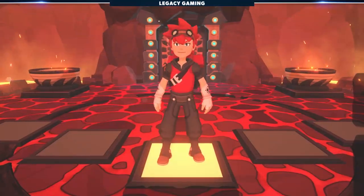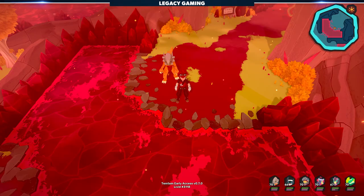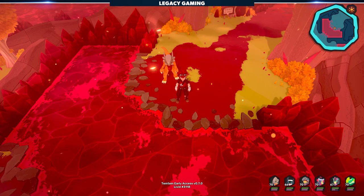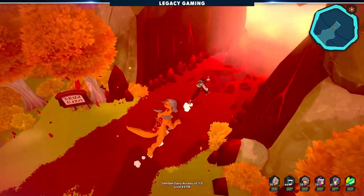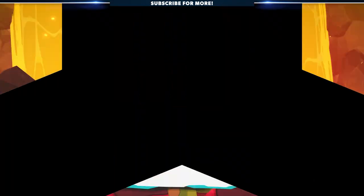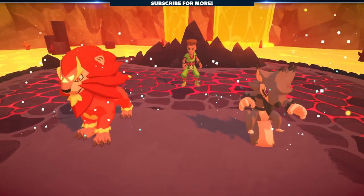First things first, in order to gain access to the new Raid Lair content in Temtem, you'll need to head to the Anik Volcano after you've reacquired those long lost Crystal Skates. A few quick things to note so you're prepared before heading in: the new sections of the Volcano will have numerous Tamers blocking your progress, so expect to fight with whatever party you bring in.